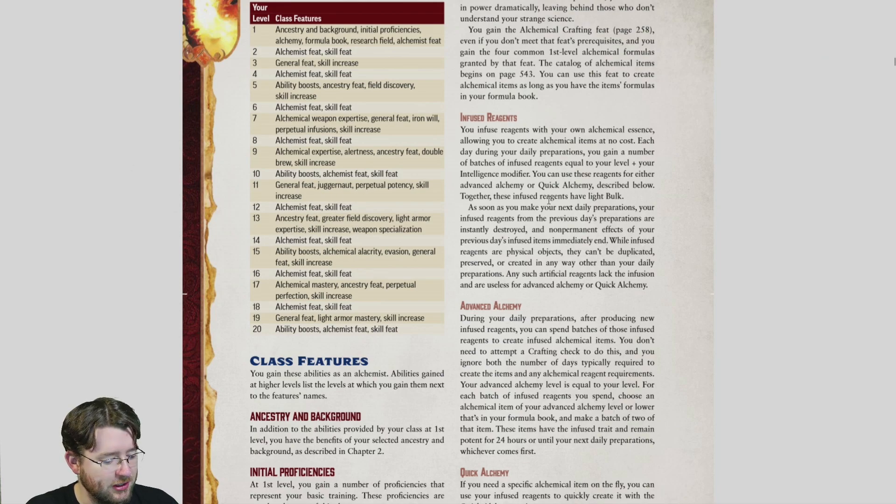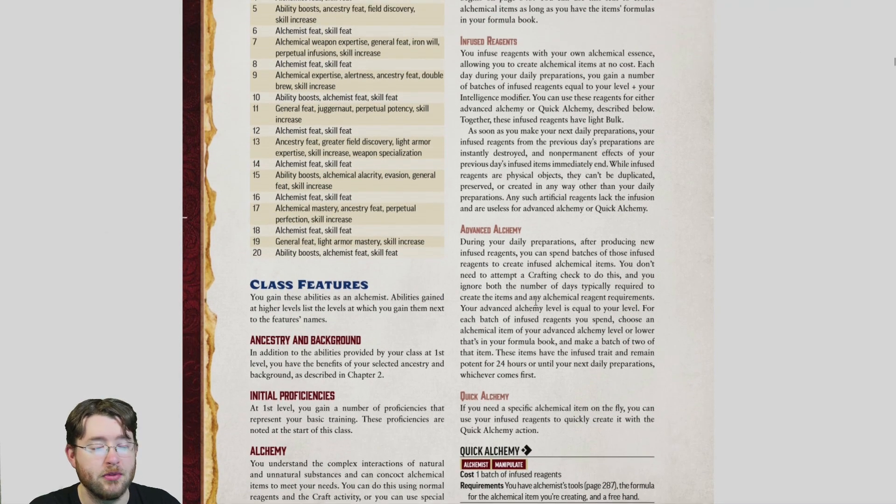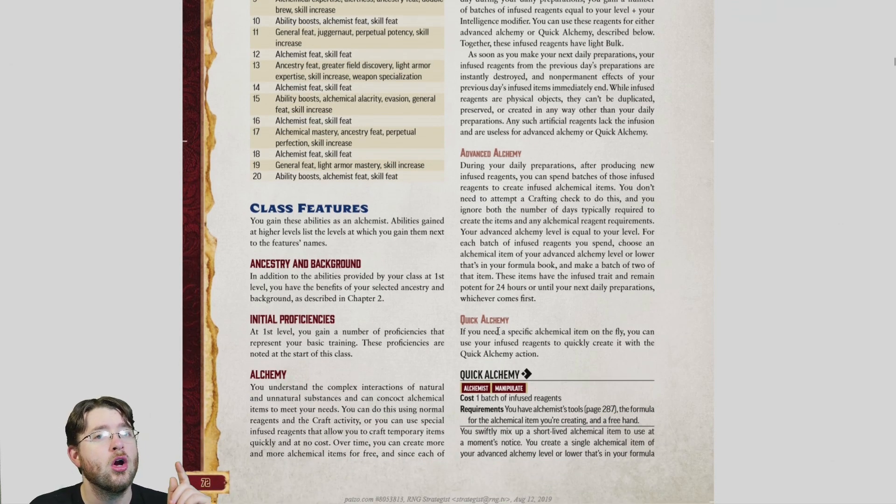You get a thing called Infuse Reagents, which is basically this class's version of spell slots, giving you two choices: Advanced Alchemy or Quick Alchemy. Advanced says you do it in the morning — you make an alchemical item with no material cost and get two items instead of one, but they expire at end of day. Quick Alchemy only lets you generate one, but you can do it as a one-action thing whenever you want. So as an Alchemist, you're torn between playing like a wizard — preparing in the morning — or like a sorcerer, doing things on demand.